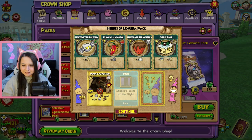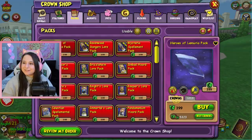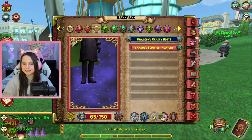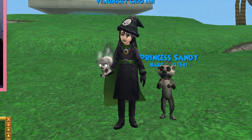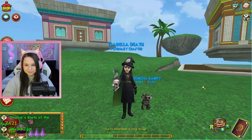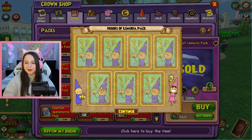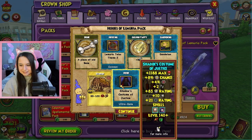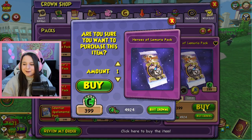It's not looking too good guys. Oh yes it is - Shadow's Boots of the Night! Here are the boots to the energy set. Look at how classy she looks - she looks like an investigator if you ask me. Come on hat! I don't want to spend all my crowns on this. I'm not gonna go under like 2k, so we're getting close.